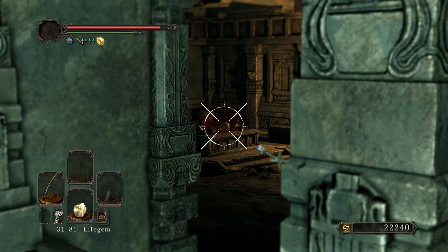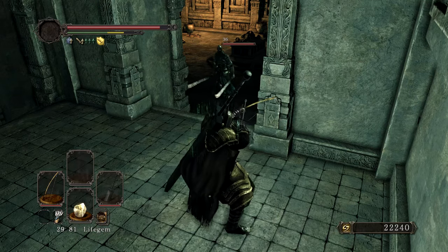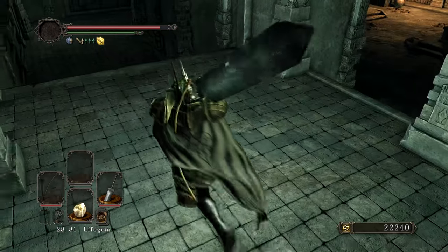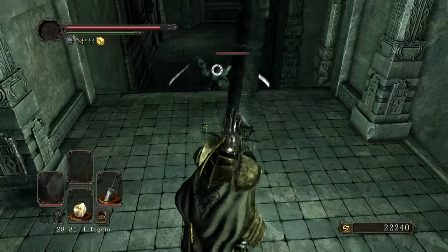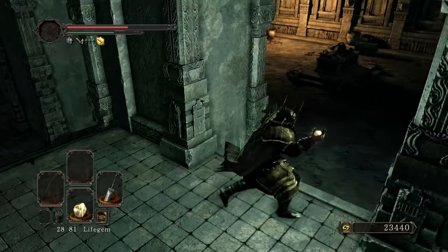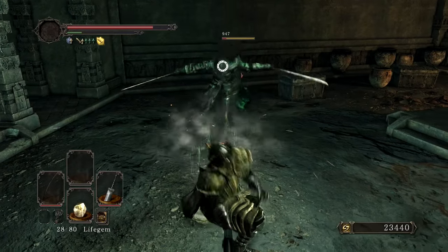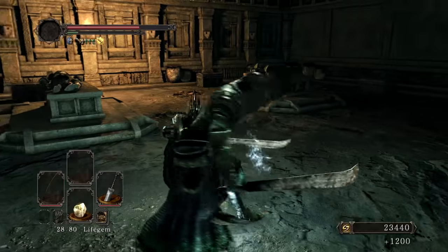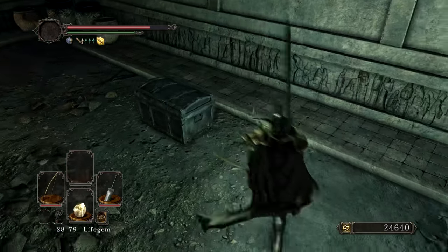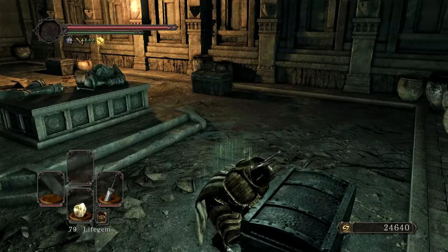Same with this one. Let's go ahead and get his attention, just so he'll come up here. We don't want to fight too many of them at the same time — they're not terribly difficult, but they do some damage. And there are a lot of treasures in this room. Just because I don't know what the mimic situation is like in these areas, I am going to go ahead and hit chests as I come to them.